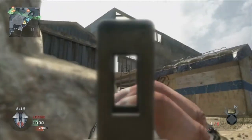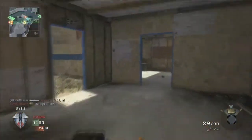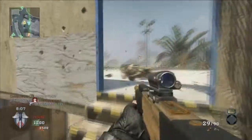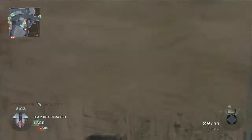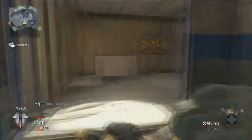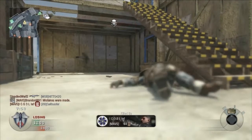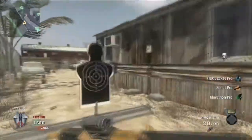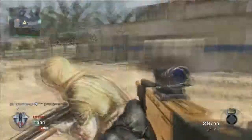Hey, it's Cellbuster here again with another gameplay commentary of Call of Duty Black Ops. This is a team deathmatch on Firing Range using the gold Enfield with Reflex. My perk loadout is Flak Jacket Pro, Scout Pro, and Marathon Pro. I'm also using the LAW, the one-shot launcher, as my secondary — I'll explain how that works in a bit. It works with Scout Pro as kind of a catalyst for my kill spree.